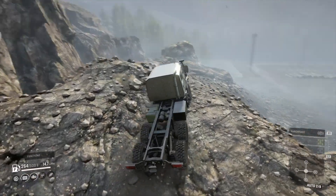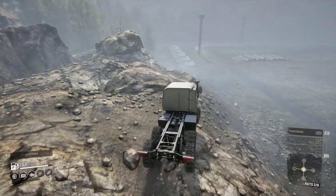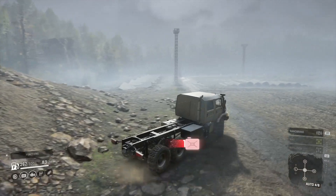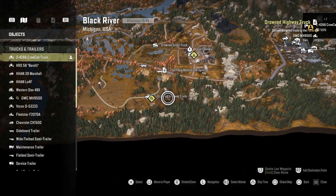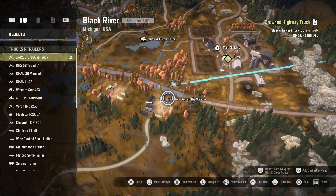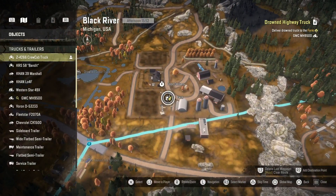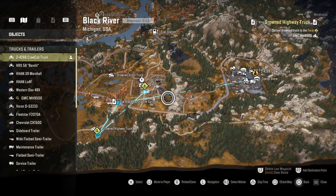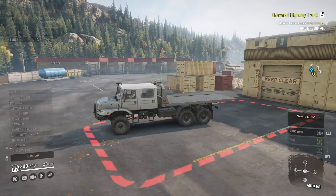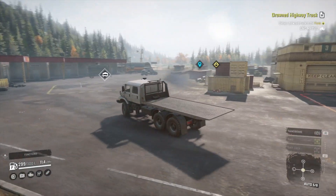In other ways I do like it — I definitely like the fact that it's got a rollback. That black metal box just in front of the two rear axles is a tall box that's got repair points and stuff, which is pretty cool. It's got a very tall snorkel, and when I cut through that river it was pretty slow but it did actually make its way through. This is the mission I'm going to do on Black River — it's called Drowned Highway Truck or something like that.